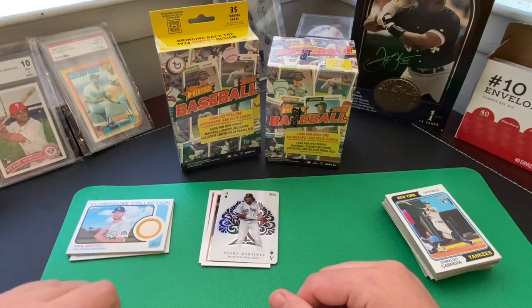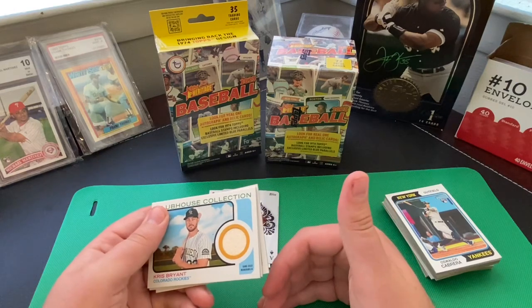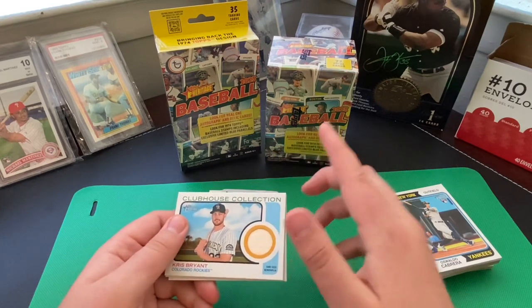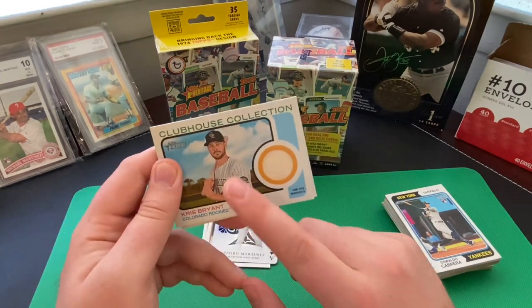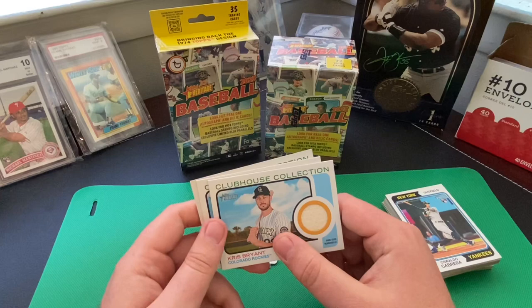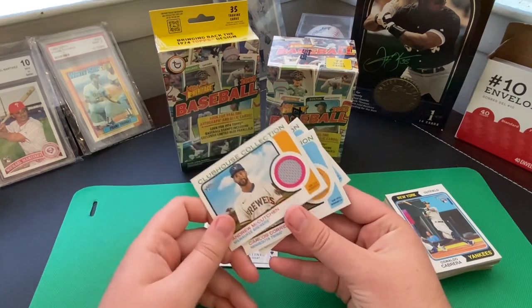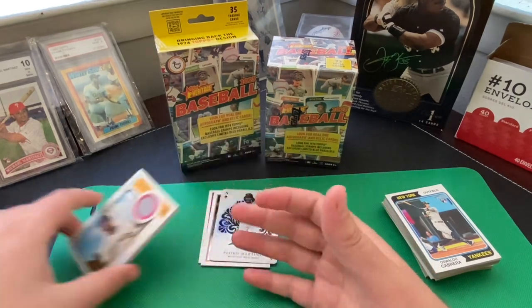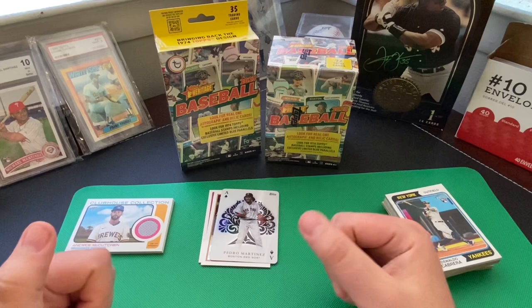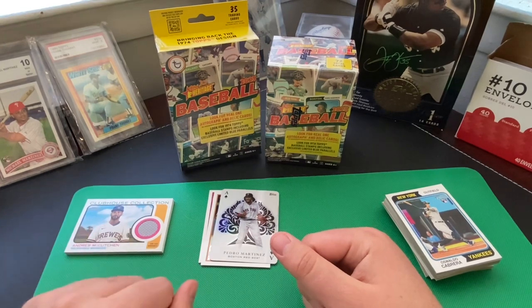Quick little bit before I go into these boxes: I got back into the hobby just a few months back, and one of the first boxes I got was a blaster box of 2022 Topps Heritage. I managed to pull a Chris Bryant back card right out of the first box, then went on to pull a Carlos Correa back card and an Andrew McCutcheon jersey card out of 2022 Topps Heritage — all three out of blaster boxes. That was the best in terms of the rate at which I was getting Relic cards.